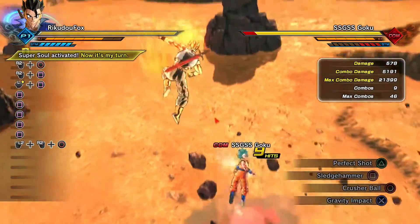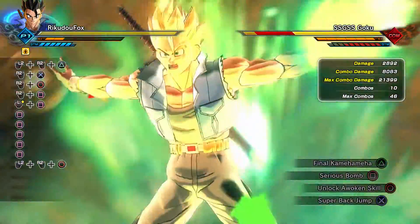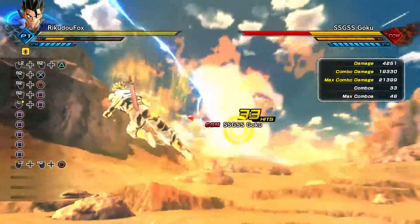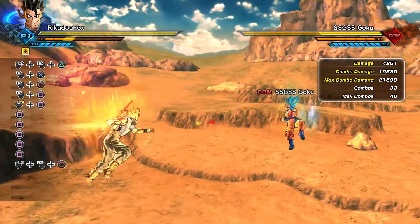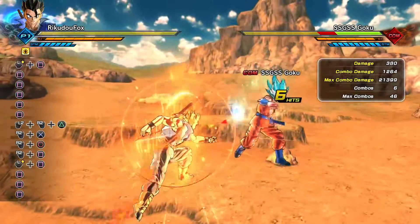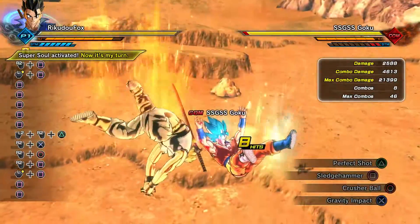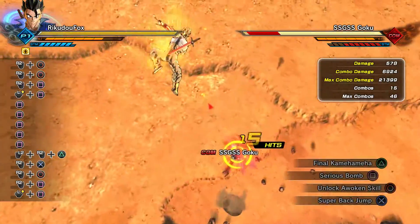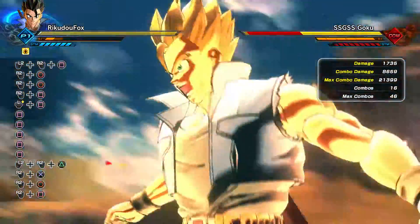So yeah, wherever you are on the map — whether you're close to the ground or high up — this combo will work anywhere, which is why it's really good. I never see people use Crusher Ball online, so that's why I think it's super underrated. After this video I hope I come across some players that use it — probably not though. If you guys like this new combo link, make sure to leave a like and subscribe. Peace!